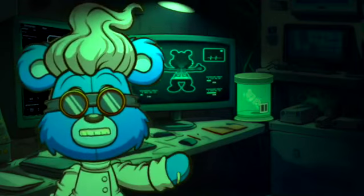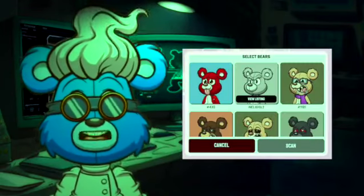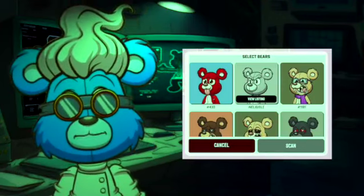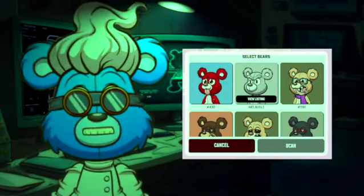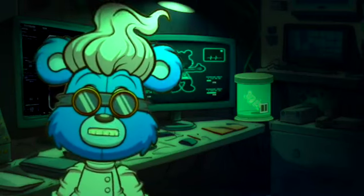Here's how it works. I've uploaded the function directly to your Killer Bear's official dashboard. You can access it immediately along with all the details. Once connected, you can select which bears you want to scan and click Activate. That's it. No gas is required.